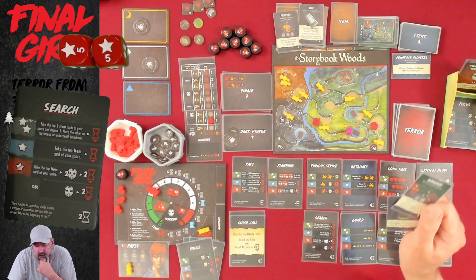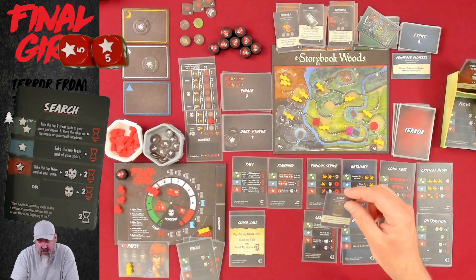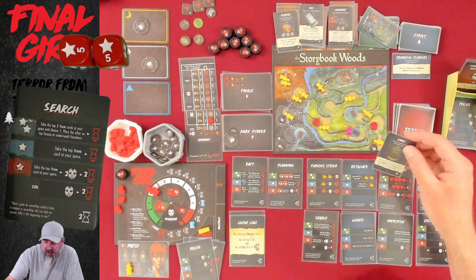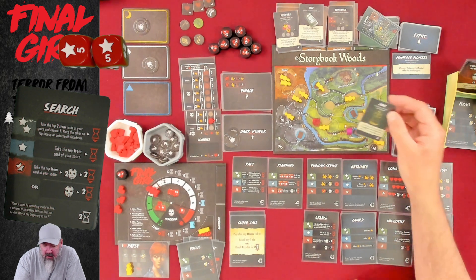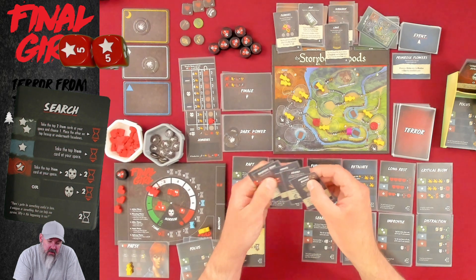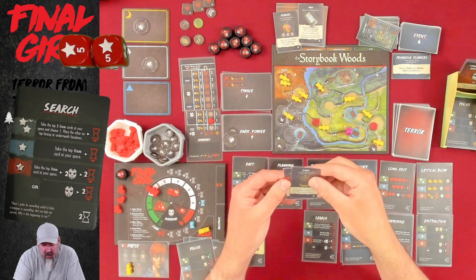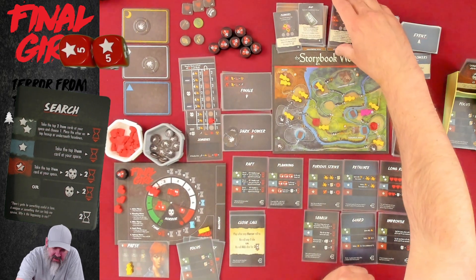We're going to take the cage — it says you may discard this item to retrieve the songbirds from the item discard pile or from the unused item cards. But the songbirds aren't in the unused item cards, so the cage is worthless. We take the slingshot instead and load two uses onto it. Maybe I'm reading that cage card wrong, but it doesn't sound like I can go digging through the item piles.